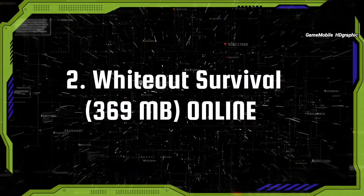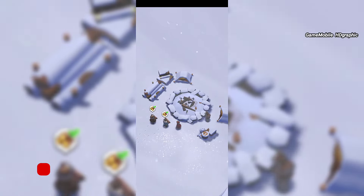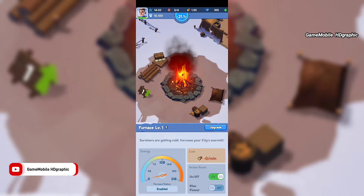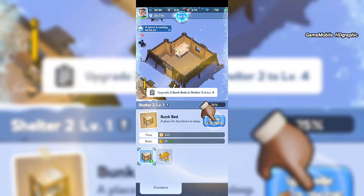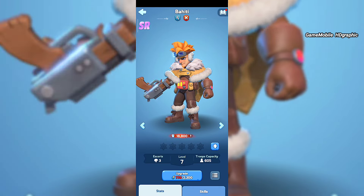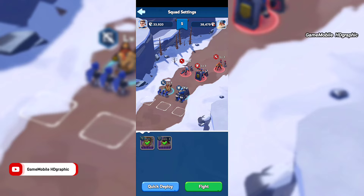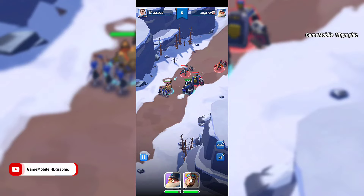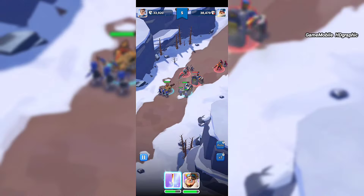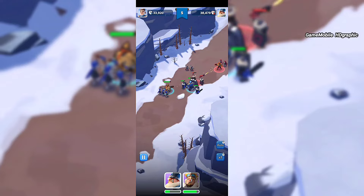Whiteout Survival — one of the best RTS strategy games on Android and iOS, especially in portrait mode. The game allows the player to find supplies and resources like wood and food, and hunt to get extra resources. You will have survivors to help build buildings, but make sure you adjust the temperature because they can get sick. You can get a hero to do exploration and battle with monsters. Speeding up building upgrades is possible but will cost diamonds.